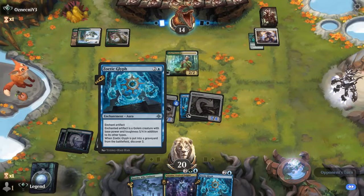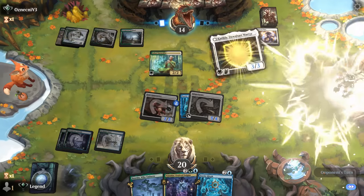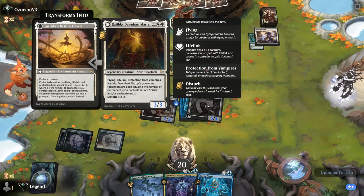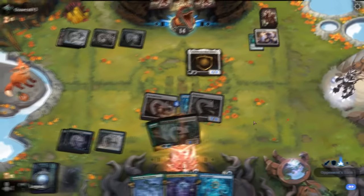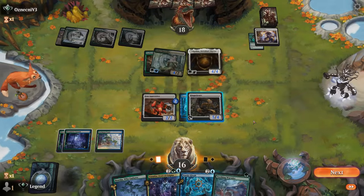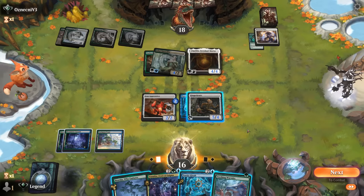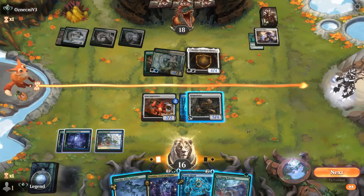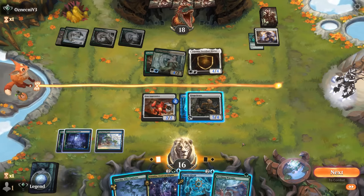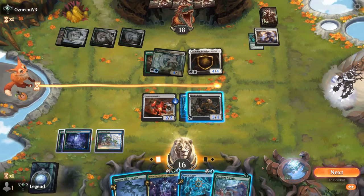They would need to remove the enchantment for Discover not to trigger — if they exile Gingerbrute we still discover. Katilda — that's a good one, grossed with a number of enchantments. Audacity on Naturalist, gaining 4. Wormlet to draw — Zoetic Glyph on the Apprentice is an option too, although this is not a race we're winning against two lifelinkers. I kind of need to hit the brakes. Could Boseju the Naturalist, which also shrinks down Katilda, and then just play Wormlet for now. By removing two enchantments Katilda is down to a 2/2, so Apprentice can actually trade for it.